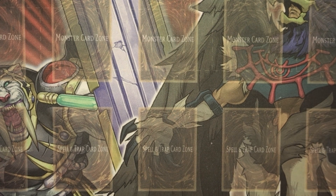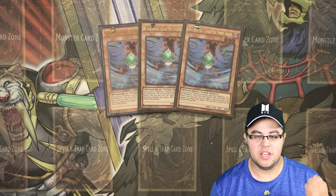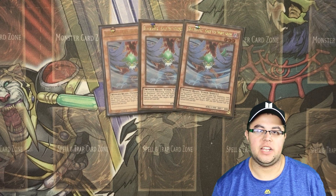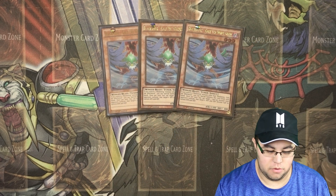As you can see, the first card: we got three Black Wings Gale the Whirlwind. I think he's still one of the best Black Wings monsters. Free special summoning — you're always going to need it, especially in this Link format, just to get your big Synchro guys out or to get your Link plays going. So three Black Wings Gale the Whirlwind.